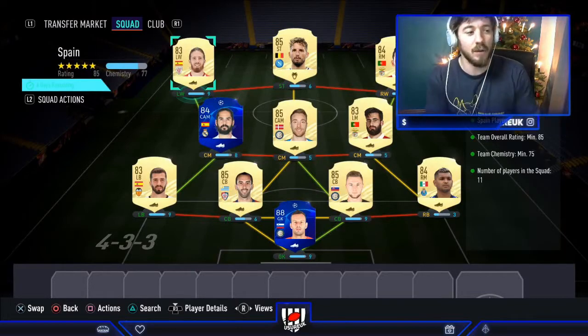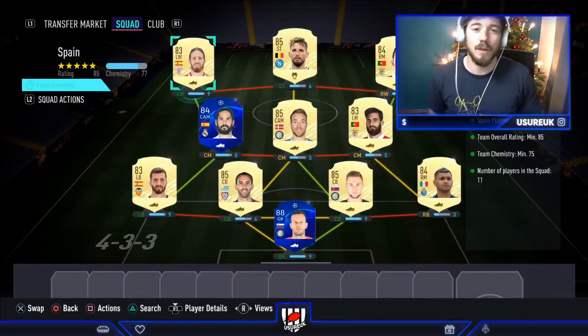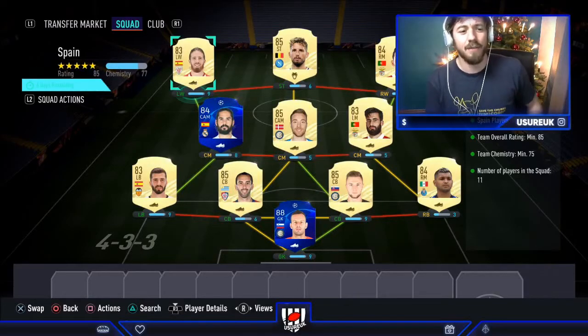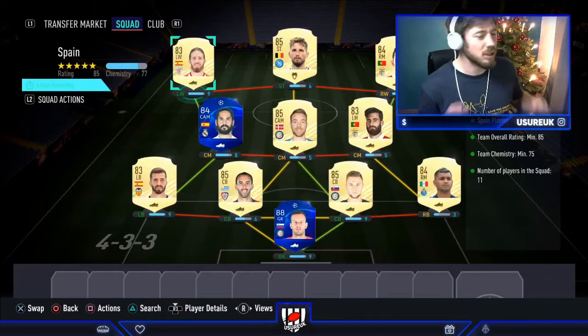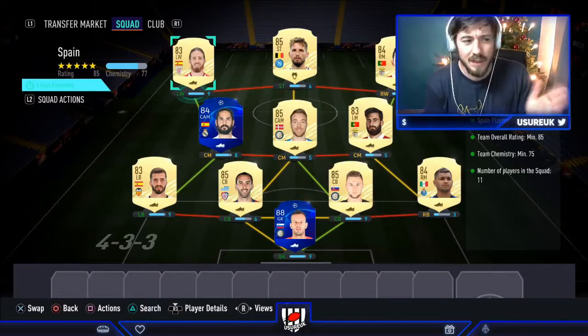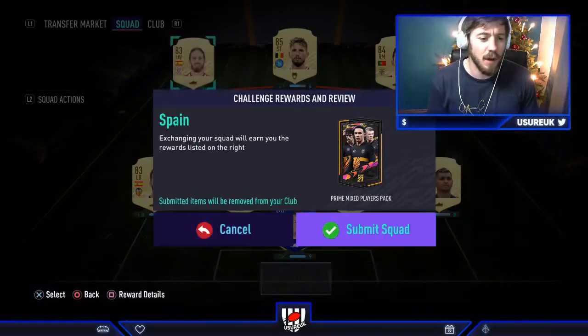Anyway, let's get on with the video. So we're going to submit this team — we're doing Jesus Navas. This cost me around about 150k, maybe just under, probably like 135k. The second part of this is 106k currently, so I'm going to go ahead and submit this.